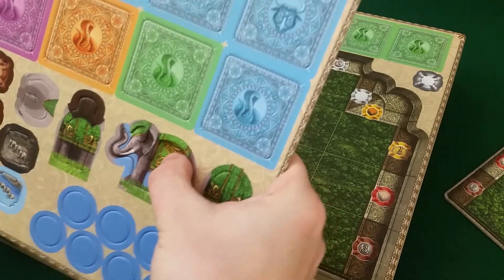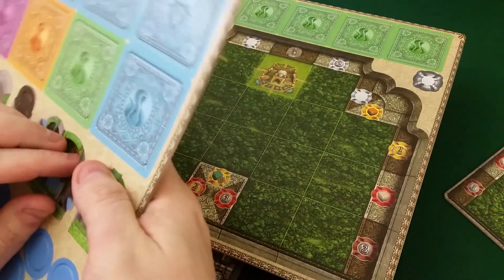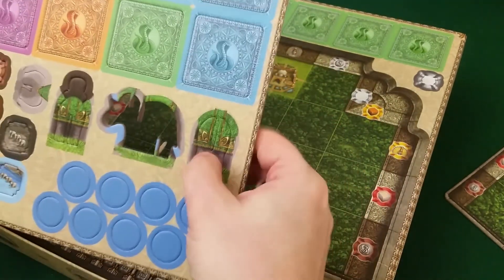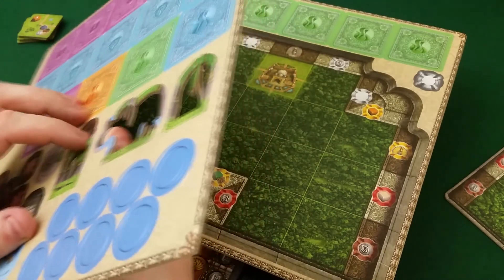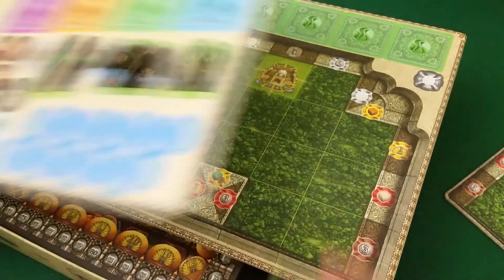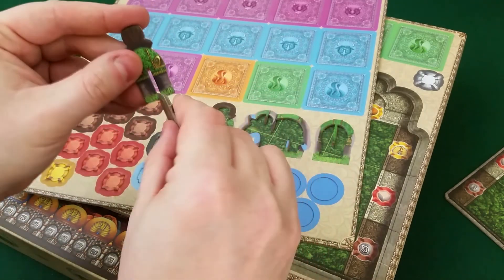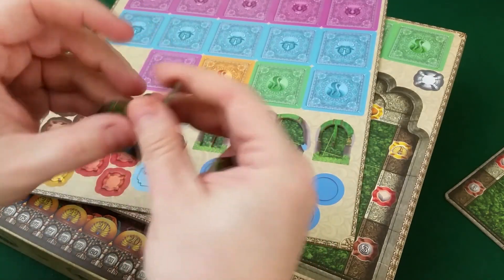Here we have an elephant — maybe this is the first player marker or something, kind of looks like it. I guess you can build it together with this stuff and use it as the first player marker. I like when they do something unique for the game so it fits the theme.